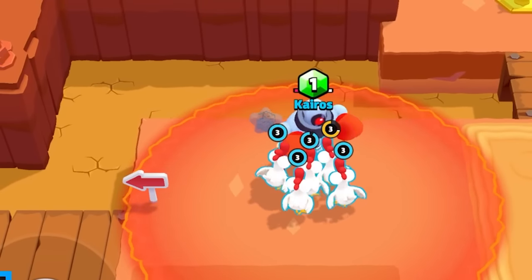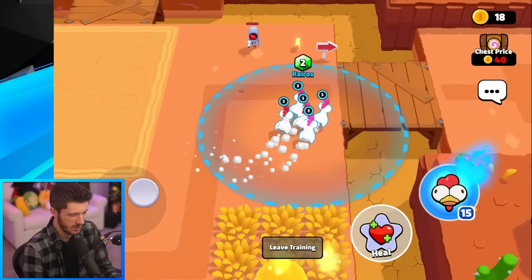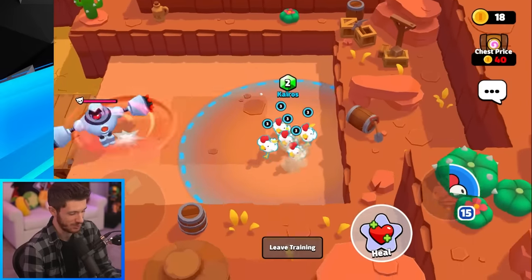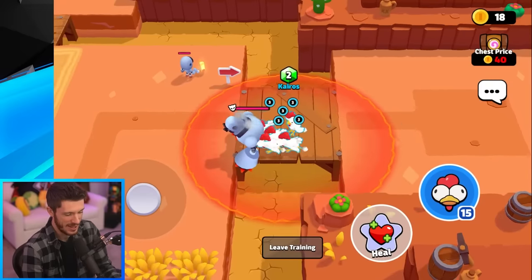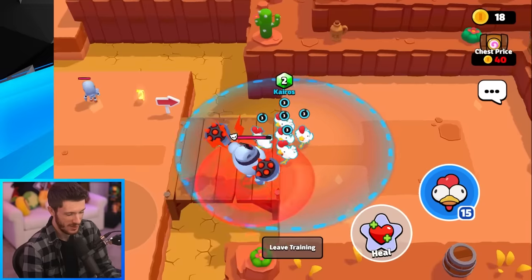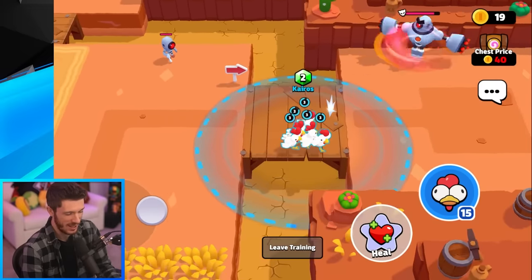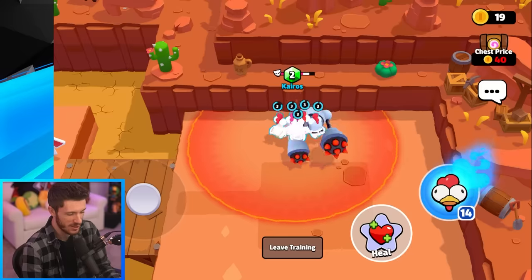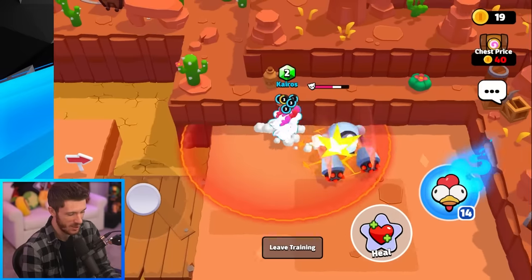Chickens are super weak and take a ton of damage. Let's see how five chickens do against the boss. He's gonna spin around and I can just run away, and then they attack him. They take a lot of damage but we can run in and build some damage — it looks like the speed boost does not increase their attack speed, so they just go for it.